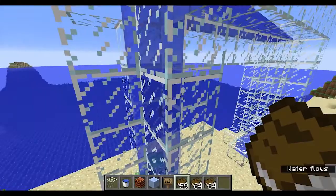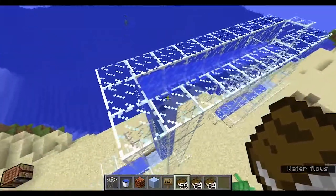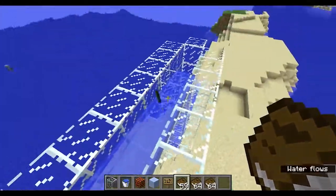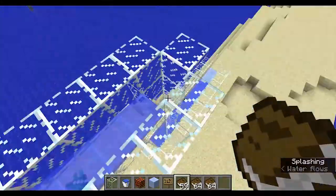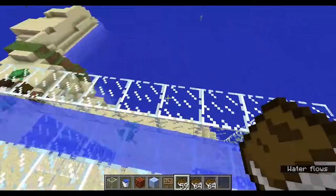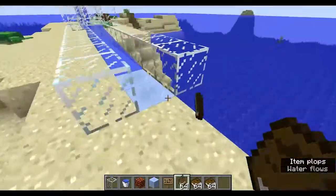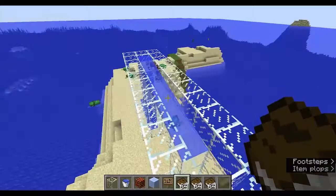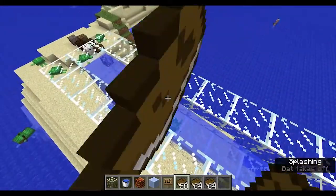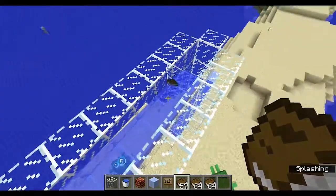And again, it's not super quick, but once they're in a horizontal stream, you don't even need packed ice to make it go fast. I tried that down there just for trying it out, but you really don't need it, because items will just move super crazy fast along your water stream.